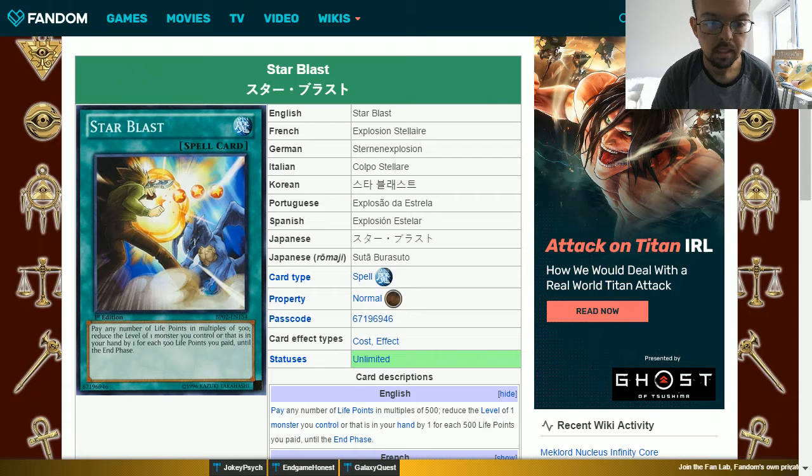The final card in our three-card combo is called Star Blast. This is a normal spell card with the effect: pay any number of life points in multiples of 500. Reduce the level of one monster you control or that is in your hand by one for each 500 life points you paid, until the end phase.